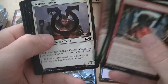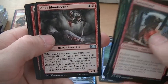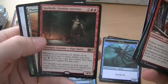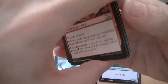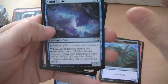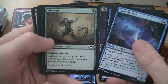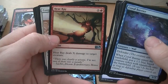Scrapyard Mongrel — pretty cool. Ulcerate is good. Roaring Primadox, Altac Bloodseeker, Kird Ape Ancient — 75 cents! Oh yeah, that's that ogre. Burning up the night here. Coral Barrier: when it enters the battlefield, you get a 1/1 Squid Token. It's a defender, a wall. That's pretty cool, you get a little bonus.